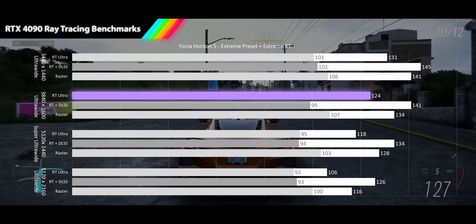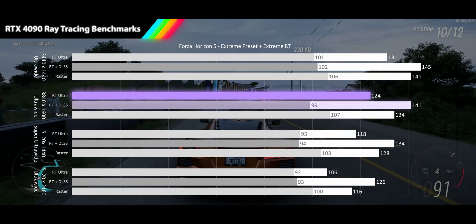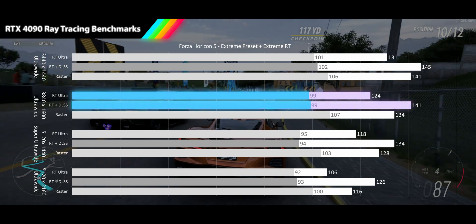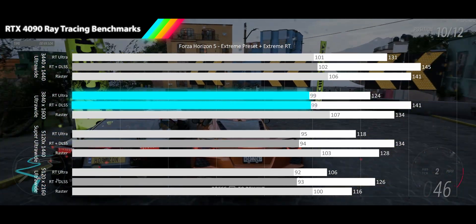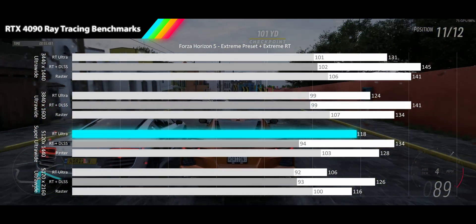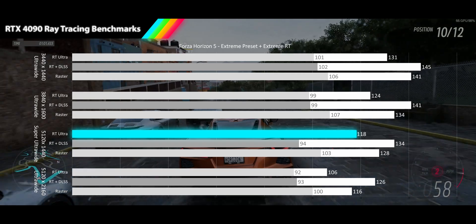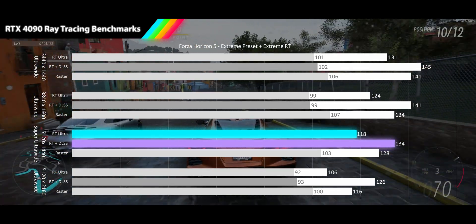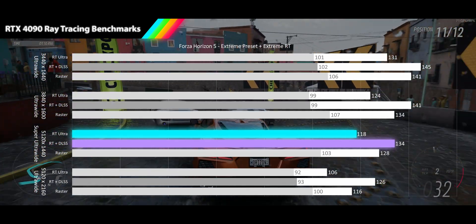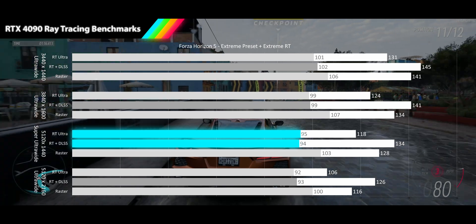At our 3840x1600p ultra-wide resolution, we see a 124fps average with a ray tracing result, a 7% dip from raster average. When we turn on DLSS quality, we see a 14% improvement, now delivering 141fps. Both DLSS and ray tracing sit at 99fps for the 1% lows. For the super ultra-wide resolution of 5120x1440p, we see the ray tracing results just fall out of very high refresh rates with a 118fps average, 8% slower than the raster average. Turning on DLSS quality brings a 14% performance increase for another better than raster result at 134fps, and again both RT and DLSS deliver similar 1% lows in the mid-90s.